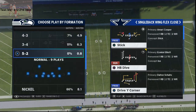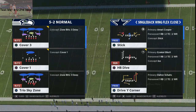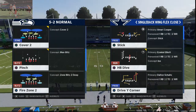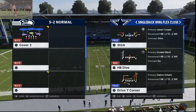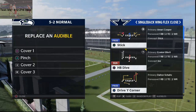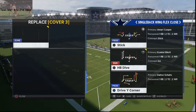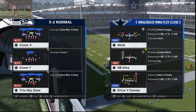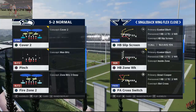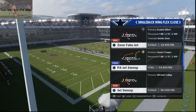I got a request from one of my Discord members — if you're not in Discord, you can join by clicking the link in the description. He wanted some 5-2 defense. This is pretty solid run defense we're going to talk about. There are a couple of different ways to run this defense. The first defense I'm going to showcase is Cover 1, and then the second is the blitz version, which is going to be a Trio Sky zone. We're talking about what I believe to be the best running set out of Las Vegas: the Wing Flex Close. That's such good blocking, so we're going to cover how to shut it down.